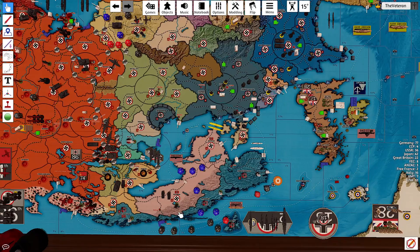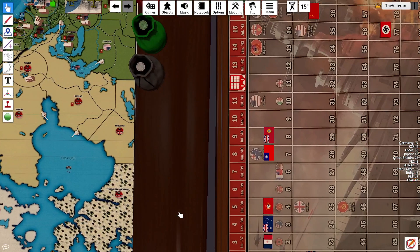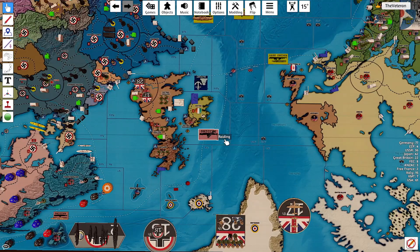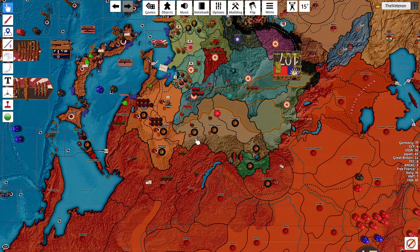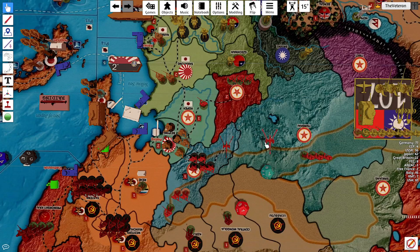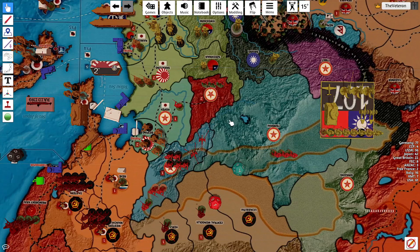Greetings from the veteran. Welcome back to Operation Pluto, Turn 12 — it is January 1942. First up, we'll take care of the CCP. They'll be purchasing two cavalry with their six dollars. They're going to have no combat moves this turn; they'll move up an artillery from Shanghai to Suyeon, and that'll be it.